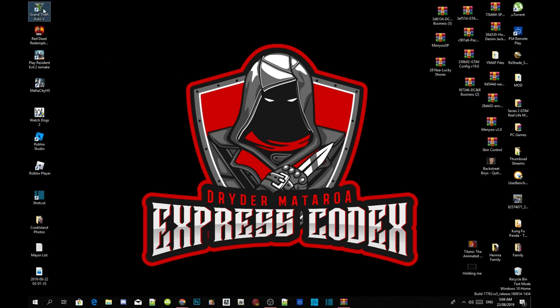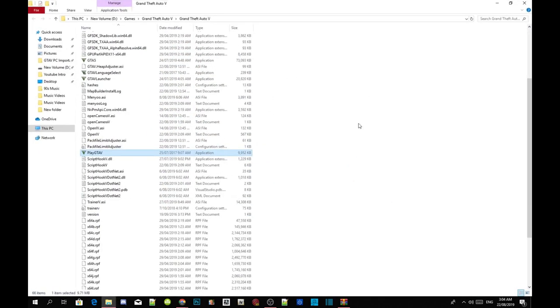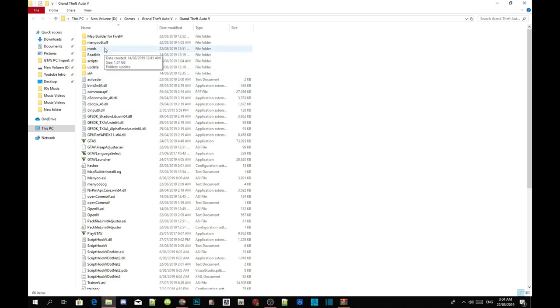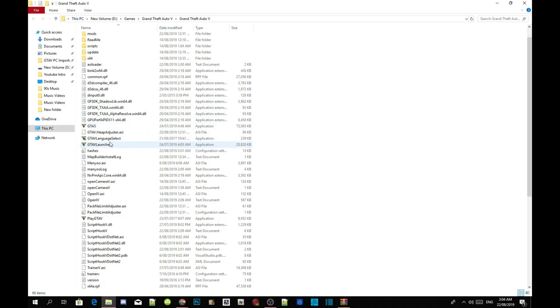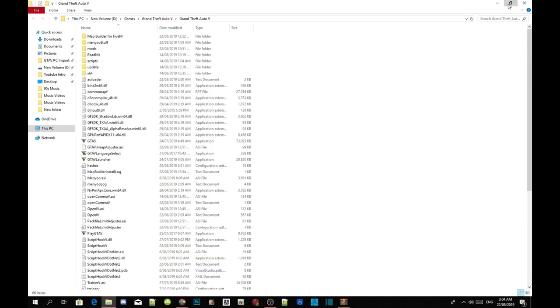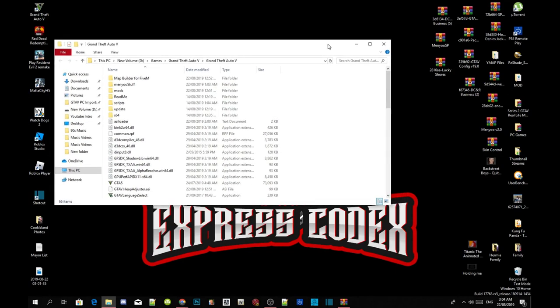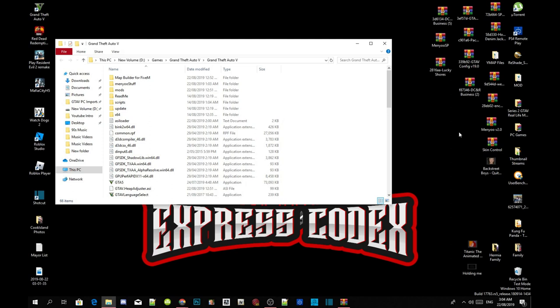Go to your Grand Theft Auto V game, hover over it, right-click and open the file location. As you can see, I have already installed my requirements, so make sure you install all your requirements. Once you've finished installing your requirements, Map Editor, and Map Builder, you're ready for the next step — open up your Lucky Shores extract folder.